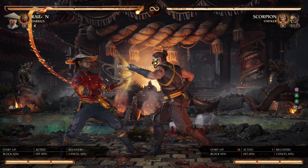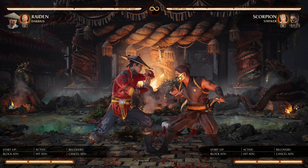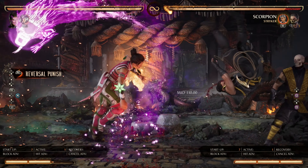First off is Hell's Hook. This string can be flawless blocked and punished. Secondly, it can be up-blocked and full combo punished. Additionally, it has a gap that can be armored through.